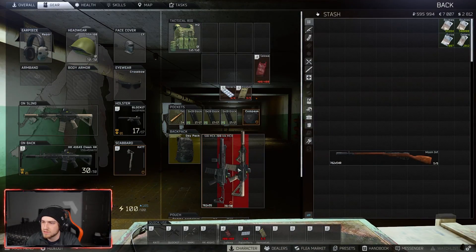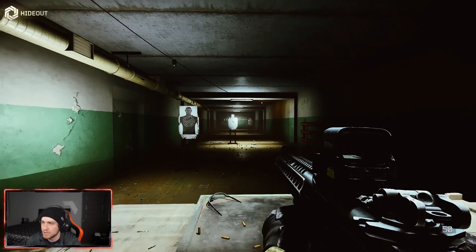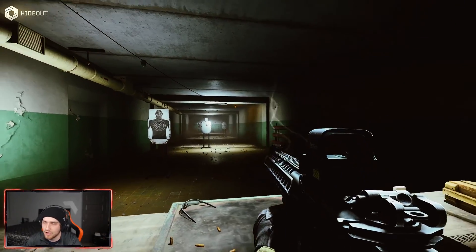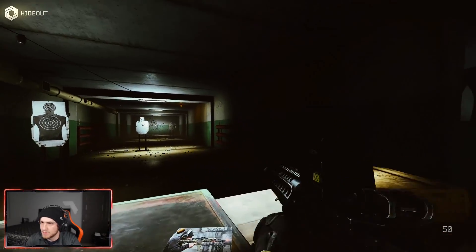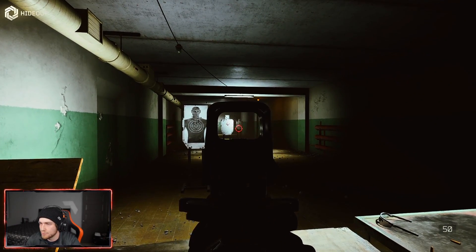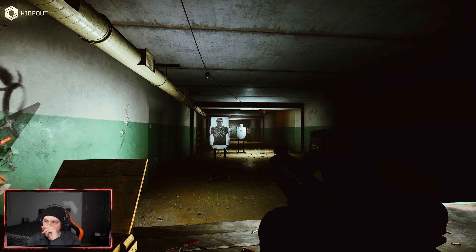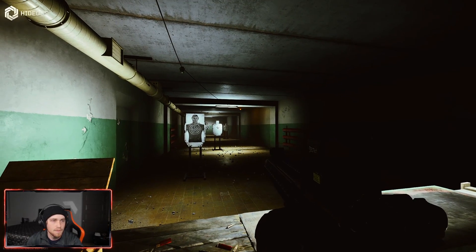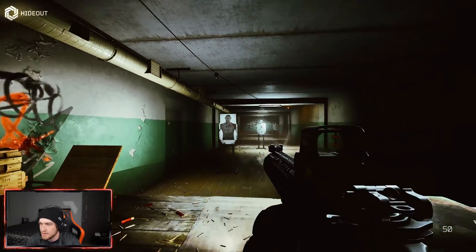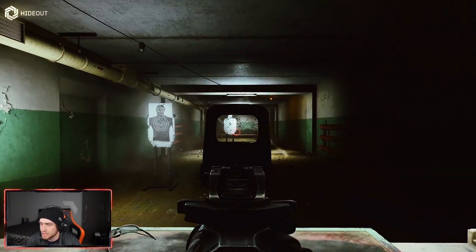Now let's try the MCX. This one has around the same recoil but shoots different ammo — it shreds. The faster fire rate on this gun compared to the M4 is going to do work. Same premise: aim around the groin area and let the gun do its thing. Unfortunately there is a bug with the MCX right now where if you run the muzzle brake with the suppressor as in the build I showed, you get a lot of muzzle flash — they're working on fixing that.